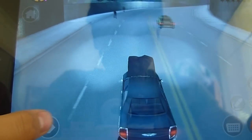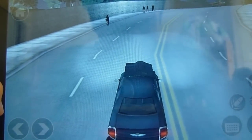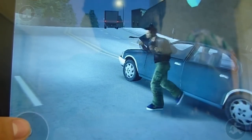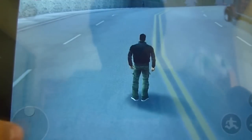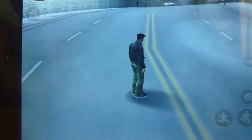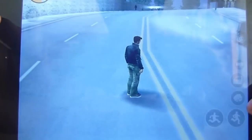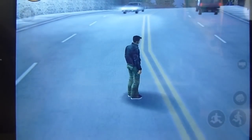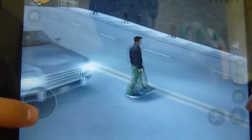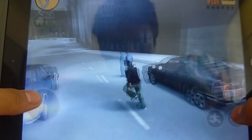The controls actually feel really, really good on this game. The touch controls — so basically you get a button to get out, this is punching, running, and jumping. There you've got your little joystick. Here you've got your map. This is your weapon. This is your camera angle. And basically I'm just going to not steal this guy's car because I'm in a mission. Sorry guys.